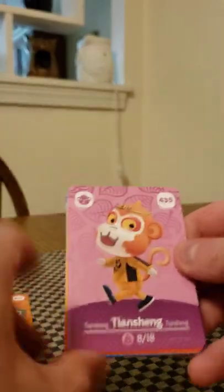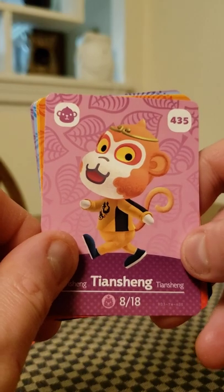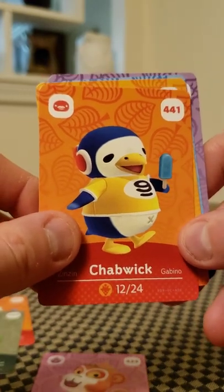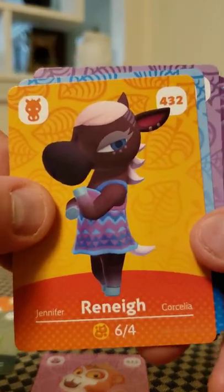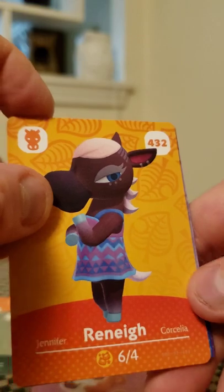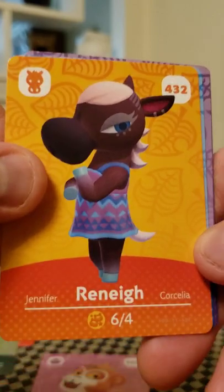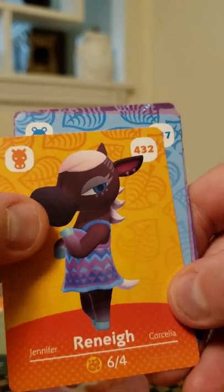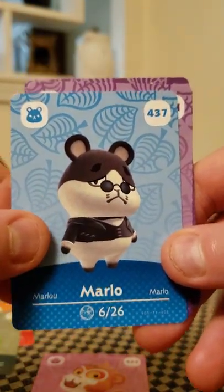Next pack. We got Tenching — number 435 is Tenching. We got another duplicate: number 441 is Chabwick again. We got Renee, number 432. I actually played Series 5 opening Bingo the other day with Alexei Giovanni, and Renee was one of the cards I was waiting on to get Bingo, and I won Series 5 Bingo. I would actually consider having Renee on my island — I've never had a horse on the island before, so that'd be kind of cool. And we got Marlowe, number 437.